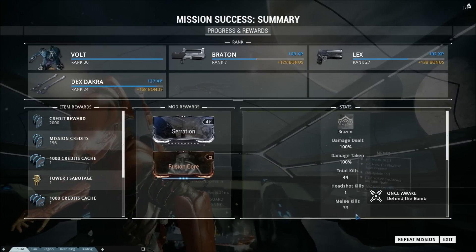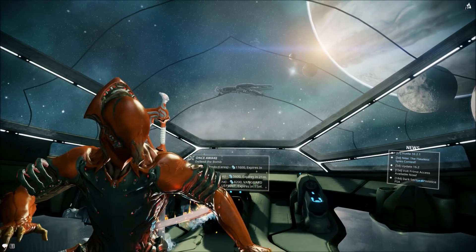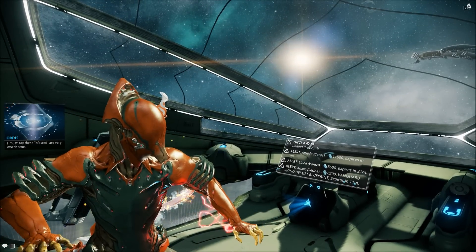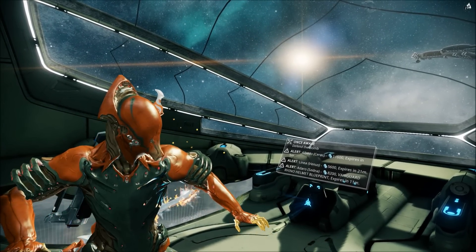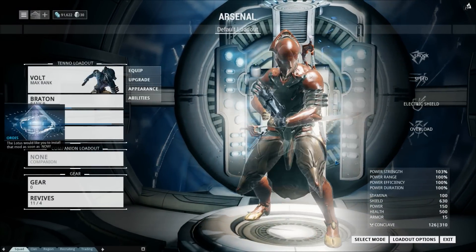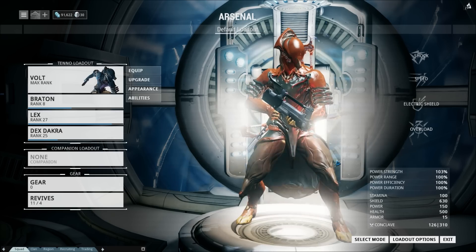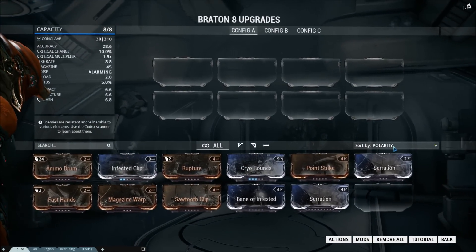I was working through Jupiter trying to get some Plastids, and I need a neural sensor and to unlock more planets. Anyway, I just got possibly the most important mod ever, because I was doing Apollodorus at one point, and I was there for almost three hours trying to get a Serration from the reward pool in Survival, and holy shit, I finally have a Serration.